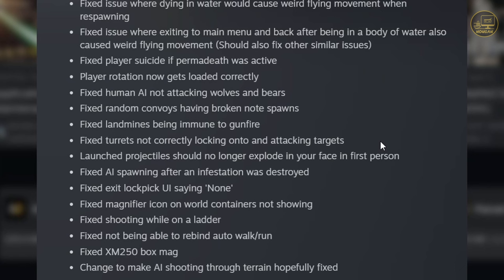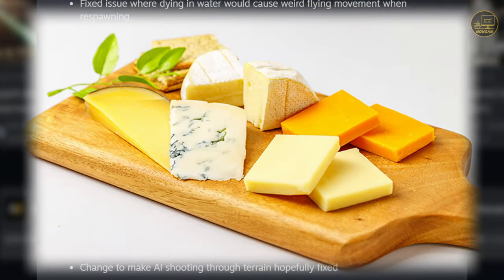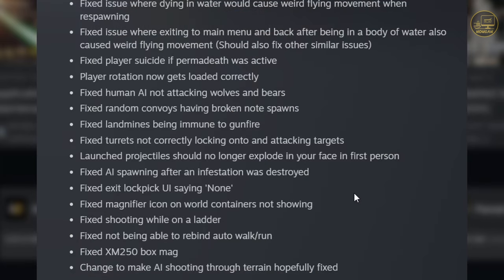Fixed turrets not correctly locking onto and attacking targets — very good news. For those watching my cheesy streams, you know I'm the master of cheese and I love setting up turret stations. I do notice turrets firing but not hitting enemies; I thought they were just out of range. If this actually fixes that so my turrets function properly and attack targets, that will make my cheese strats much better.